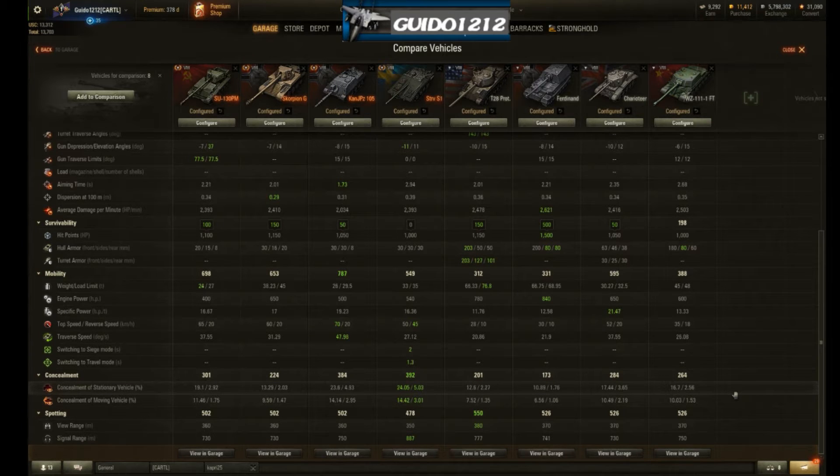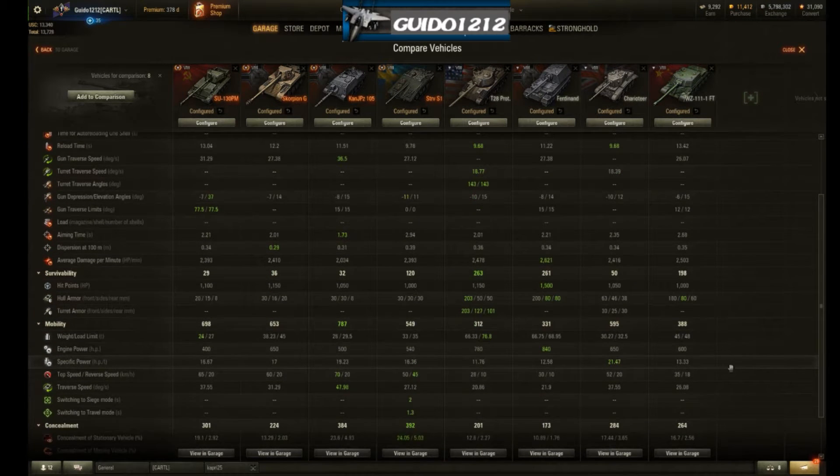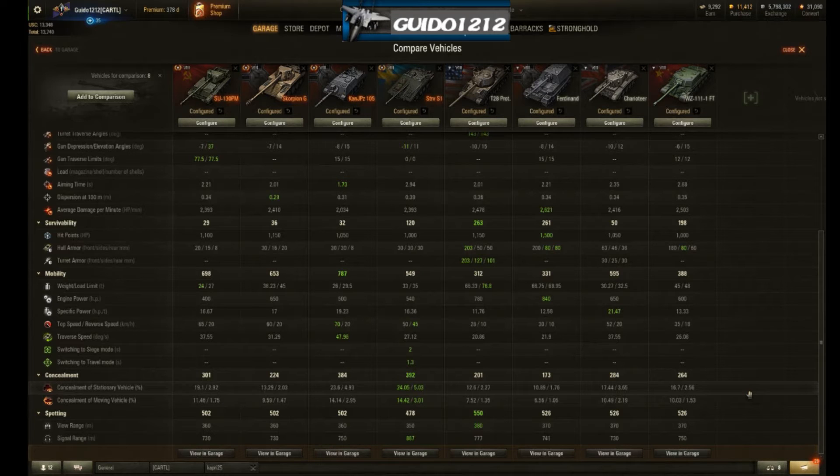Concealment is pretty darn good — that's where it really wins over the Scorpion. It's not Sturv-good at 24, and not Ferdinand-bad at 10; it's at 19, which is really up there. This is a tank you want to keep out of sight, and it should have a pretty good time doing so based on its low silhouette. The only problem with hiding it is its length. View range is right there with the rest of the Tier 8s. The prototype actually surprised me — it's right up there with a lot of top numbers where it matters.